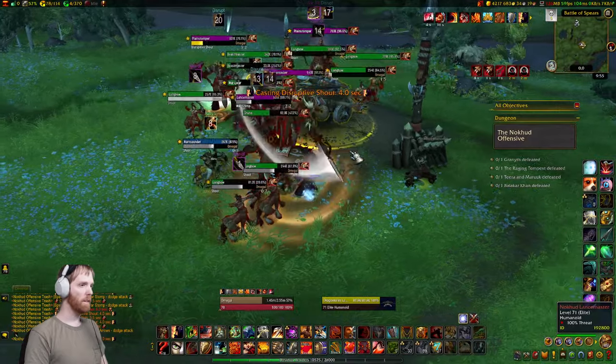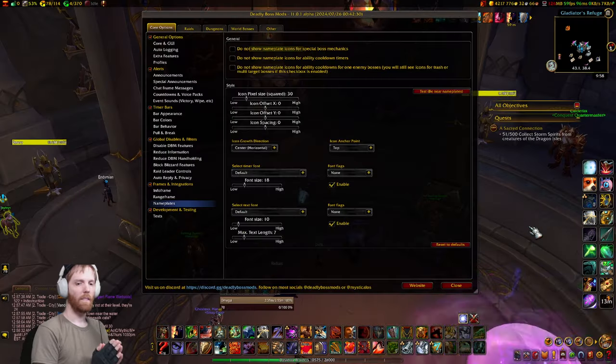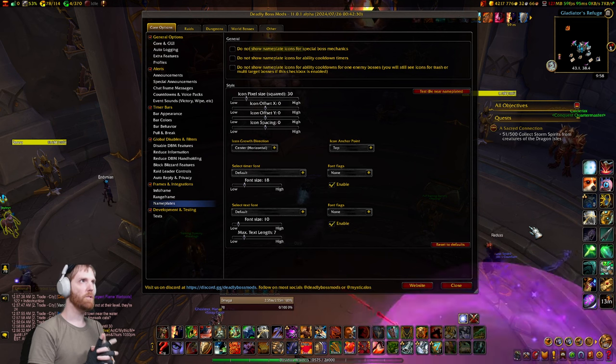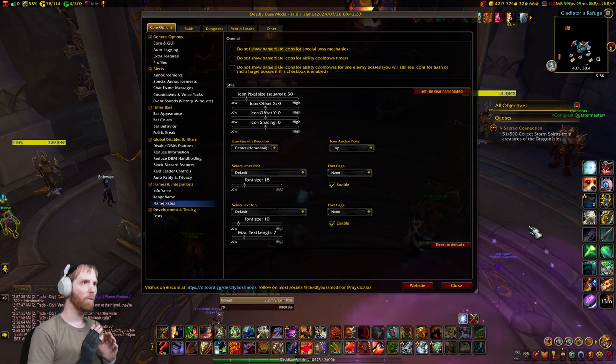This is how DBM massively helps you in Mythic Plus. What makes this different than other solutions out there? The aim of DBM's implementation is to be the most no-fuss option there is. It's automatically maintained and updated through DBM, so you don't have to go on WAGO or wherever you get your weak auras from and look for a new one every season or rotation of dungeons to get your new nameplate timers. All you have to do is update DBM and you're done.